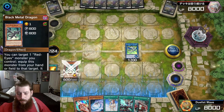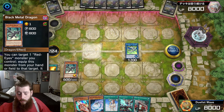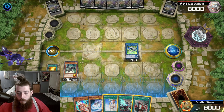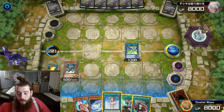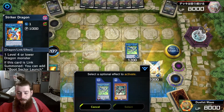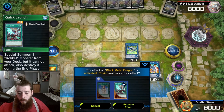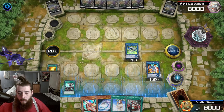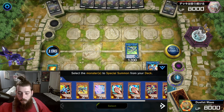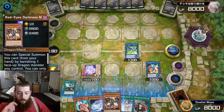Summon Black Metal Dragon. Black Metal Dragon will also Chain Link Block Striker Dragon or Romulus. Summon Striker Dragon. Do not activate Romulus' effect — activate Quick Launch instead. Quick Launch is going to summon Silver Rocket Dragon, adding Red Eyes Darkness Metal Dragon to our hand.